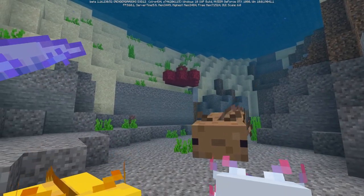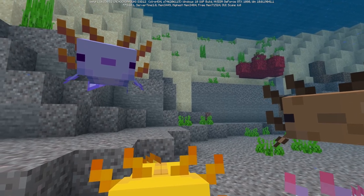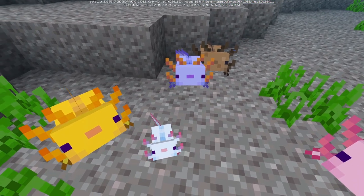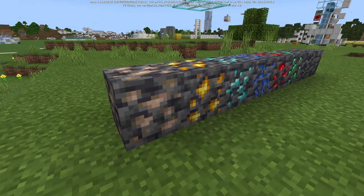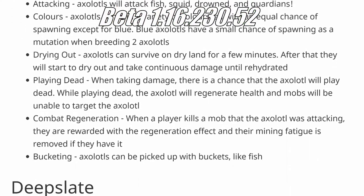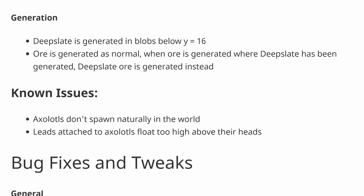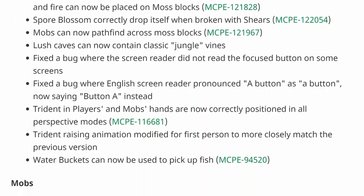Hello everyone, Sonny here, and welcome back to another Bug Rock of the Week episode! Today we're going to be checking out the recent 1.17 betas for the Bedrock Edition of Minecraft. In this beta they have added the Axolotl, 28 additional Deep Slate Blocks, and there's also a bunch of bug fixes and bugs to check out too — another absolutely jam-packed beta. Hopefully you enjoy, and let's hop right into it.